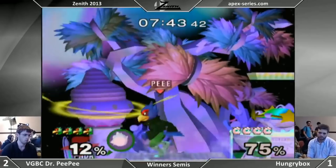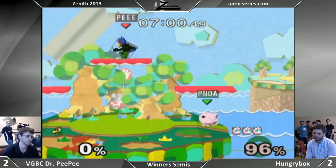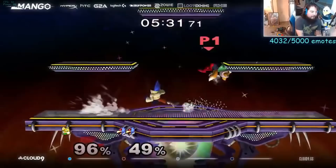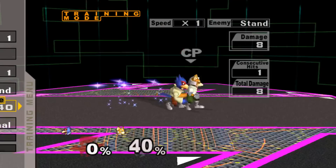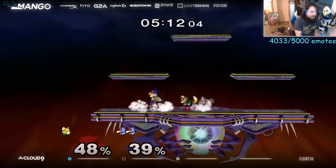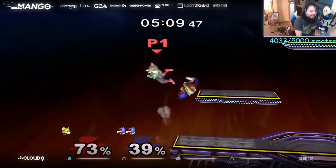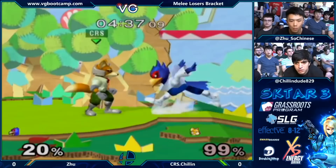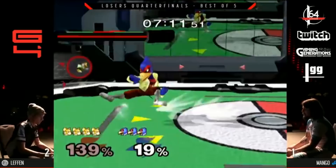Most Falco players probably already know that forward smash is a great way to secure a kill, but its 12 frame startup and high end lag make it pretty risky compared to other options. However, there are several ways to combo into fsmash that make it a highly useful kill option. It's fantastic on stages with shorter horizontal blast zones like Yoshi's Story and Fountain of Dreams. Good ways to land fsmash include wave dashing back fsmash, wave dash out of shield fsmash, crouch cancel fsmash on getup attack, fsmash off of Shine or Up Tilt, wavelanding onto a platform into fsmash, dash attack fsmash, and tech read fsmash. If your opponent misses their tech, hit them with a laser to reset them and then fsmash. You can also laser fsmash, but it's super janky and not a true combo.